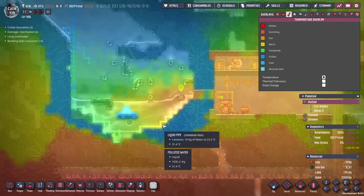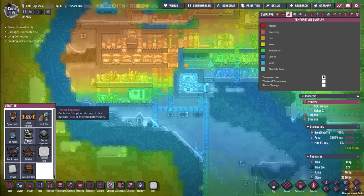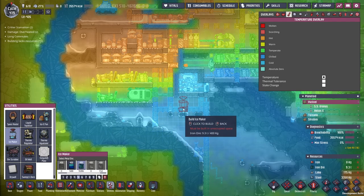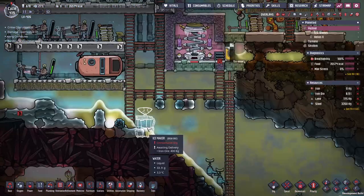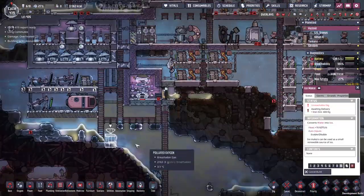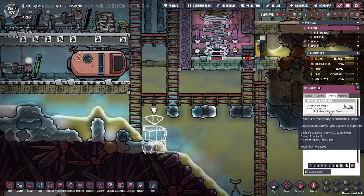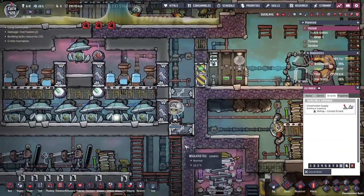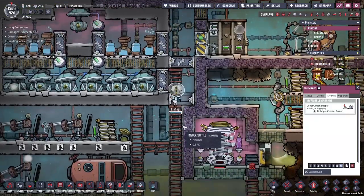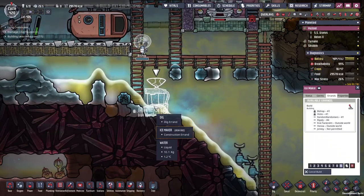Have a look - we've got some coal down here. I'm going to come into my utilities and look at the ice maker. We're going to pop it down here. There's an unreachable dig warning, but Bishop is on it - he's suited, he's booted, he's climbing down the ladder. I'll dig this block out - that might be the problem. I need to be putting some power into it, but where are we getting the water from? It doesn't really matter as long as it comes from somewhere.